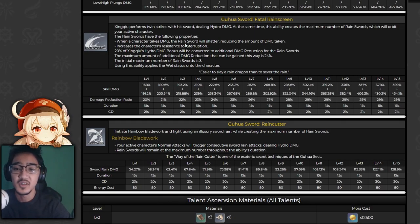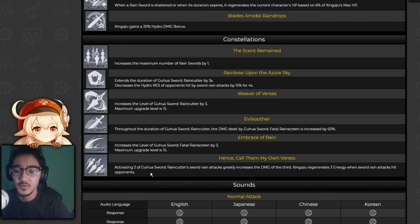With Xingqiu, his elemental skill will help you take less damage because Ganyu is going to be a little bit squishy, so this might not be a bad idea. As for his ultimate, you'll have the rain cutter swords, so every time you hit, the swords will apply wet. This would be really good on a freeze comp. At C6, activating two Guiyu swords, the rain cutter swords' rain attacks greatly increase the damage of the third hit. Xingqiu also regenerates three energy when the sword rain attack hits opponents, so this would be good for spamming his ult — just straight up extra damage.